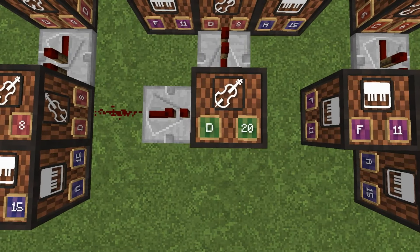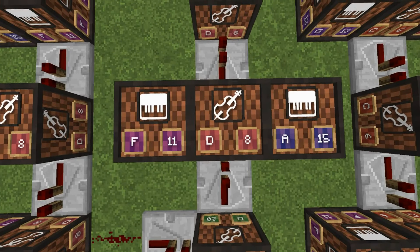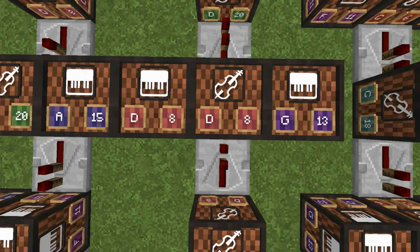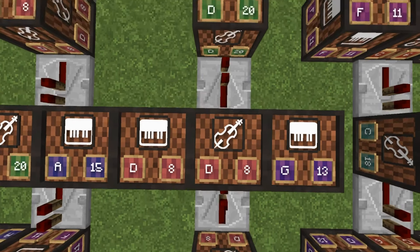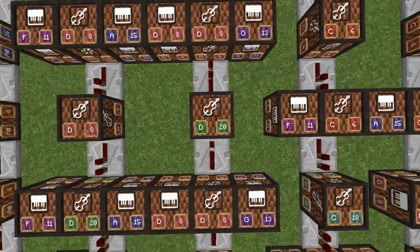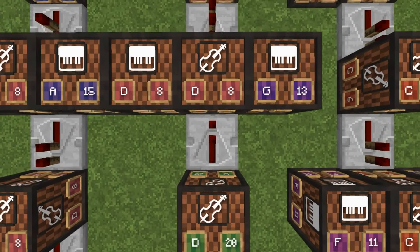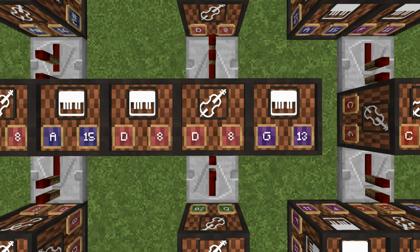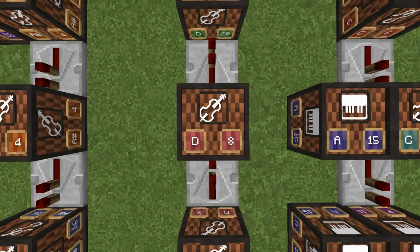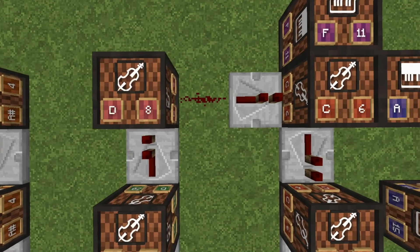One-tick repeater. Base 20. One tick base 8 — to one side will be 11, and the other side will be 15. One tick base 8. One tick base 8 — to one side is 8, and the other side is 13. One tick base 20. One tick base 8 — to one side is 8, and the other side is 13. One tick base 8. One tick base 8. One tick base 20. One tick base 8. Turning here — redstone dust.